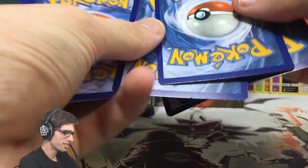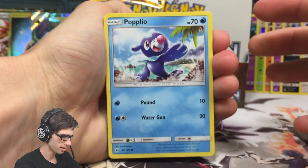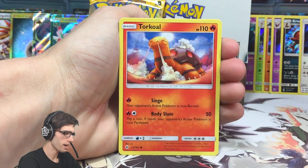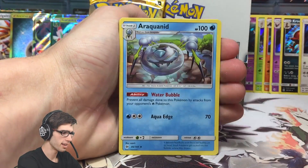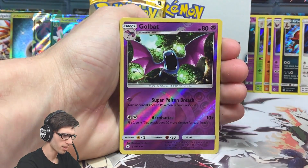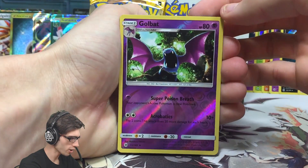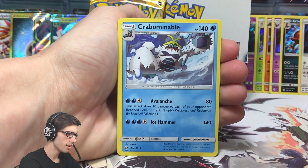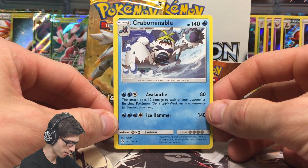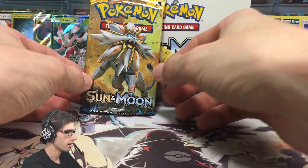Do we have something left in the box? I really don't think we do to be honest. We've got a Growlithe, Grubbin, Zubat, Torkoal, Metal Energy, Araquanid, Spinarak, Ilima, a Reverse Holo Golbat, and a Crabominable - 140 HP with Avalanche and Ice Hammer. Not too bad.